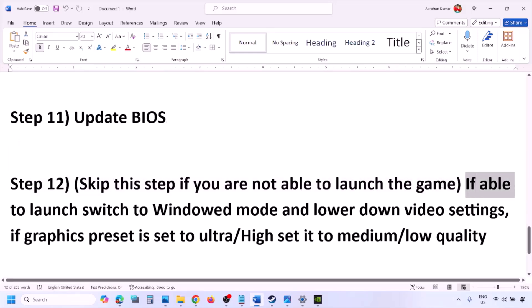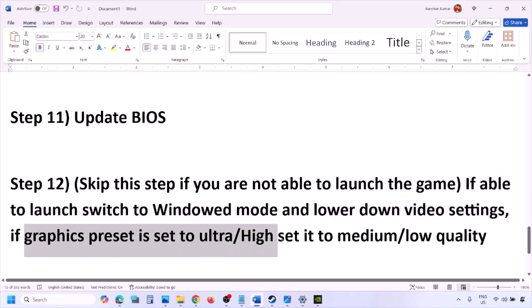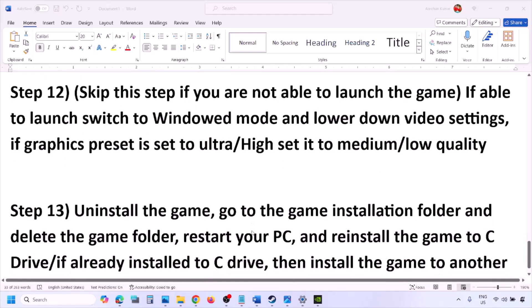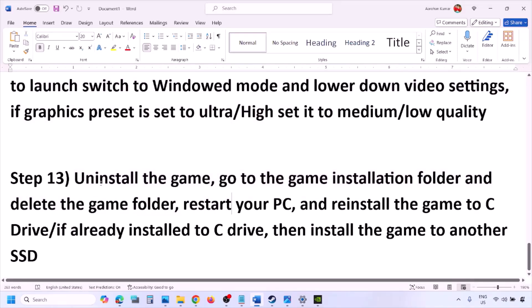You can skip this step if you're not able to launch the game. If you are able to launch it, switch to windowed mode and lower the video settings. If the graphics preset is set to Ultra or High, set it to Medium or Low. Try turning V-Sync off or on, and make other changes to the graphics settings to lower the load, then check.